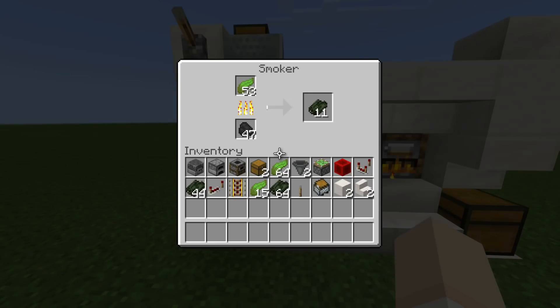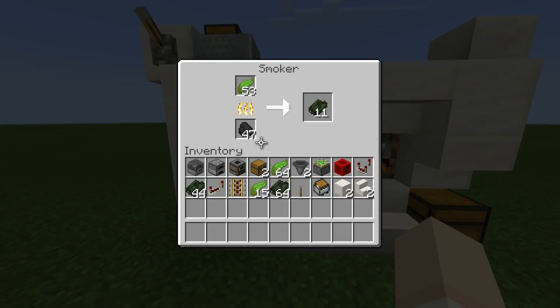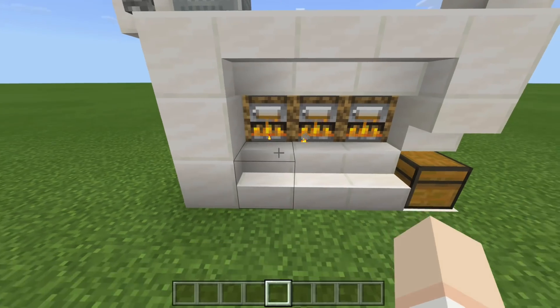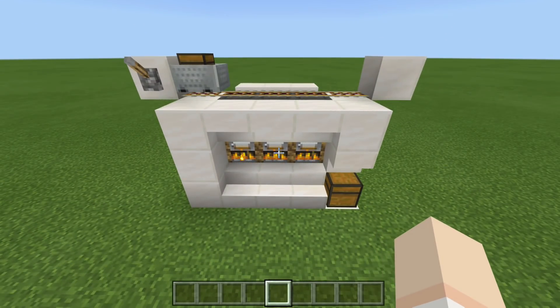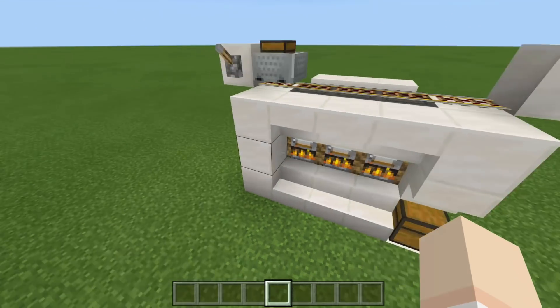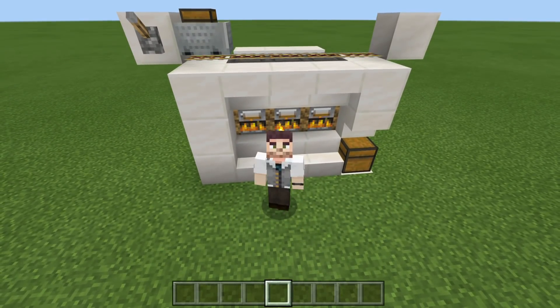Other than that, you have yourself an XP Storage Furnace Array. As you saw, as soon as all of this is done smelting, we are going to get the XP for all the items that smelted and all the items that passed through and went down into our collection system. This is the end of today's tutorial — I really hope you guys enjoyed. This has been Rogue Fox, and I'm out. See you later.